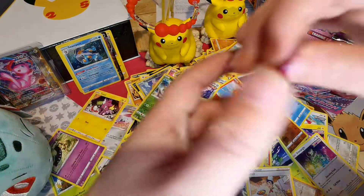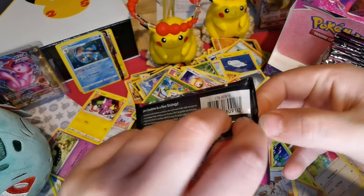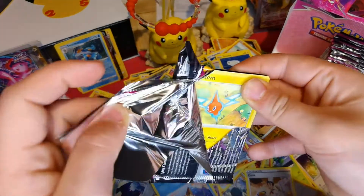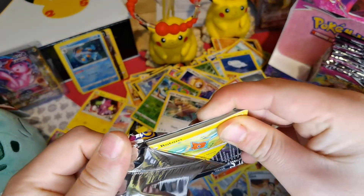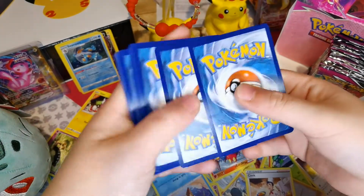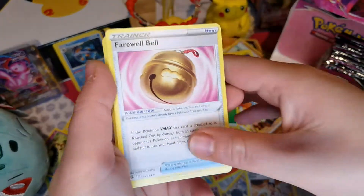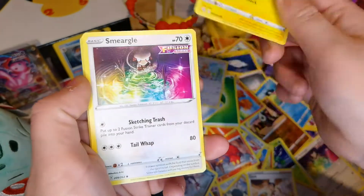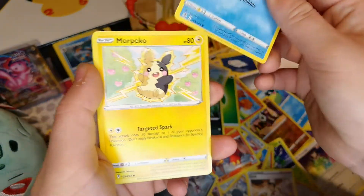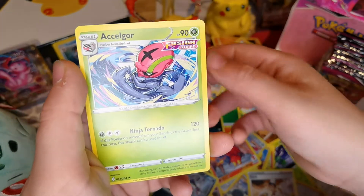So cool - I do like all the Pokemon that are in this set, it's such a cool set. Grass Energy, Farewell Bell, Galarian Lunatone, Stantler, Rotom, Smeargle, Karrablast, Clampearl, Morgpeko, Reverse Holo of Pansear, and an Alolan Exeggutor.